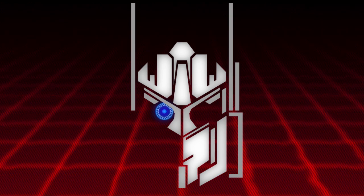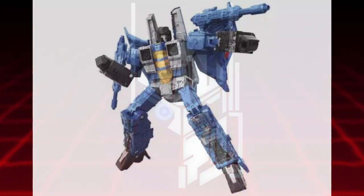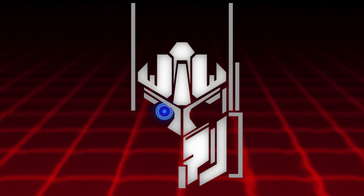Thundercracker in jet mode looks very cool. It's the tri-wing jet style. The coloring really flows — I like the blue, it's just really nice. And then in robot mode, we got an additional image and we got him with the null rays, so it does confirm that he does come with those. He just looks really cool. There's not much else I could really say except that he does come with the null rays. My opinion hasn't really changed except for Red Alert — I am starting to really like that toy.